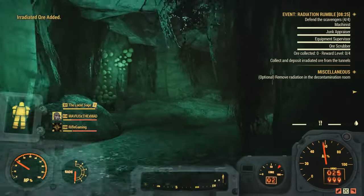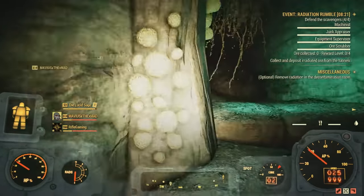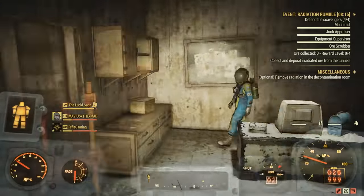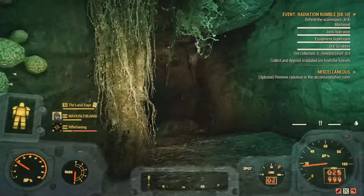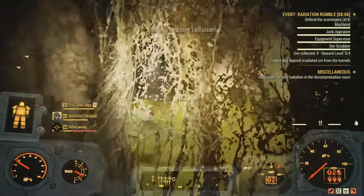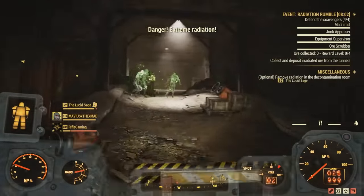Dude, these ore veins are all over in here. How deep does this go? Okay, that's as deep as it goes. All right, I'm coming back with some ore. Where do I return that? Defend the scavengers, 4 out of 4. Let's keep them alive, guys. Deposit ore just came up as a diamond.